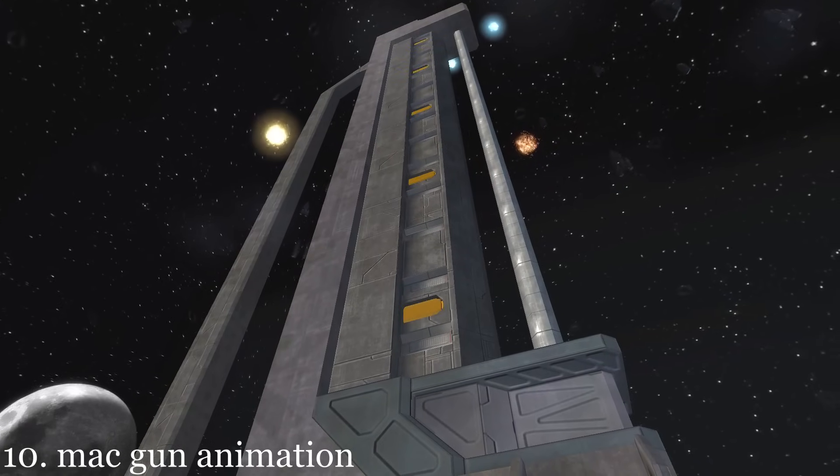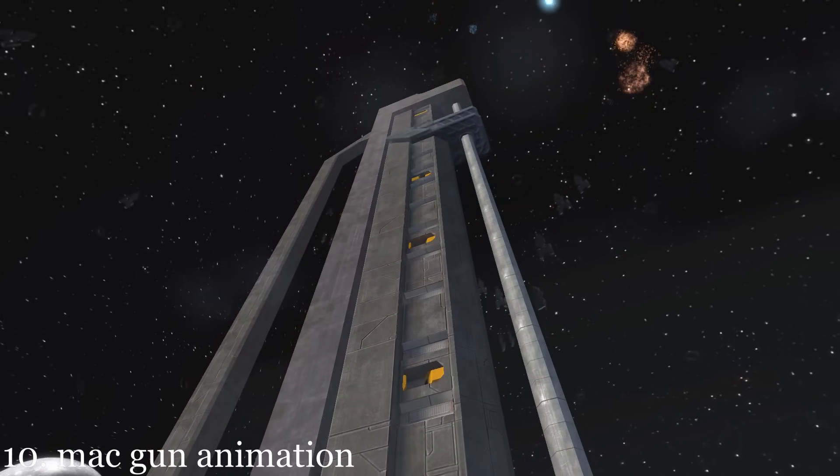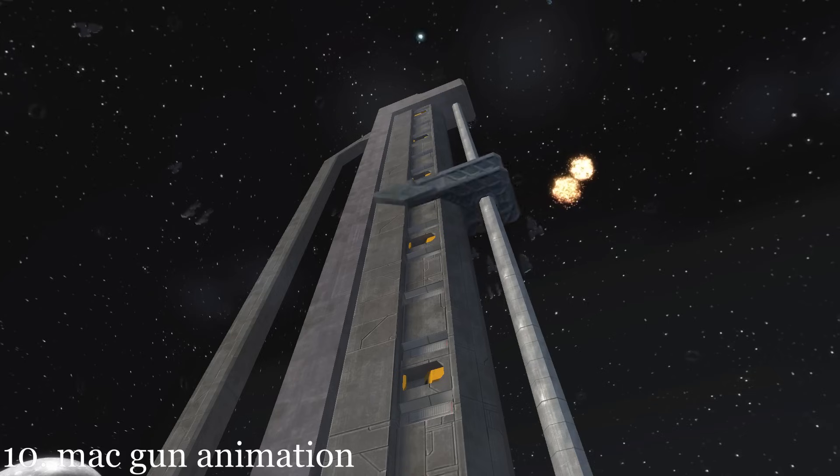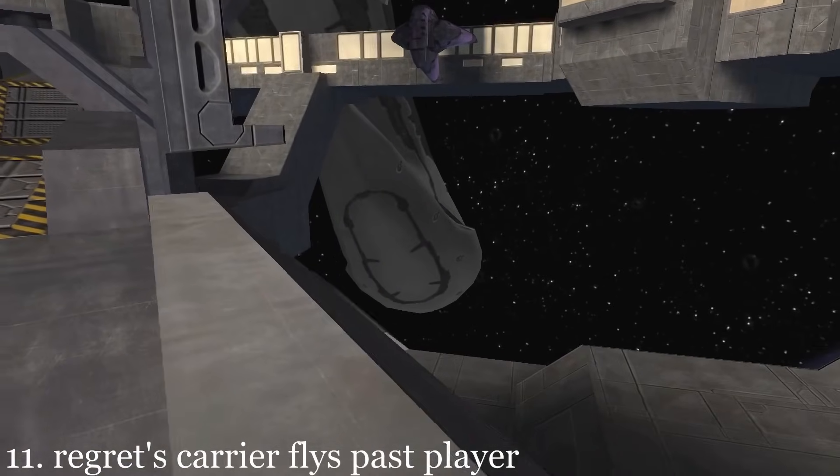When Cortana starts firing the MAC gun, the gun actually has an animation where it launches the round into space and then winds back up for another shot. Regret's carrier can be seen flying past Cairo Station.